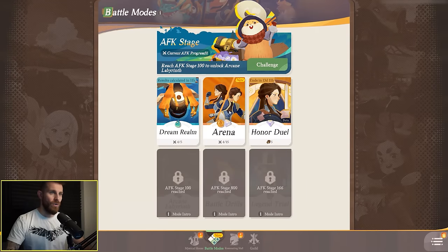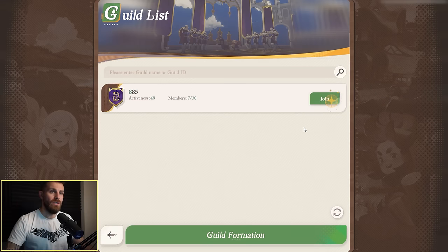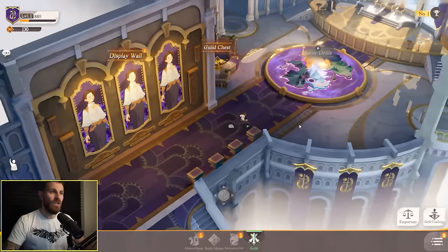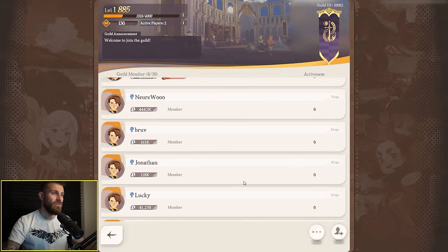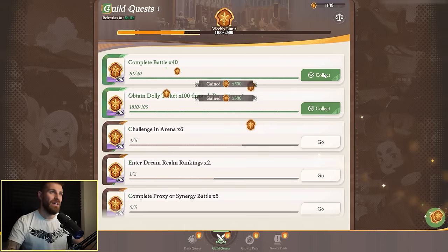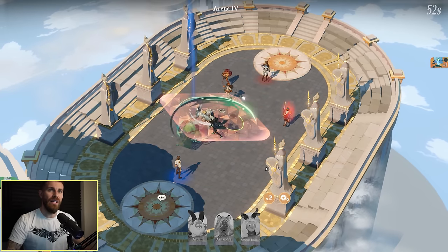Arena is available — let's check out the people you can challenge. My team's way too powerful. We can also refresh our opponents a few times. Let's join a guild. You've actually got like a guild hall that you can run around and explore — that's cool. There's a group mode where guild members join forces to defeat enemies on the battle drills map and receive generous rewards. Here you can have a look at each of the guild members — right now we're the number one guild. Honor duel — the lazy peon versus game addict. It's not going too hot for me — I guess we took the L in honor duel.